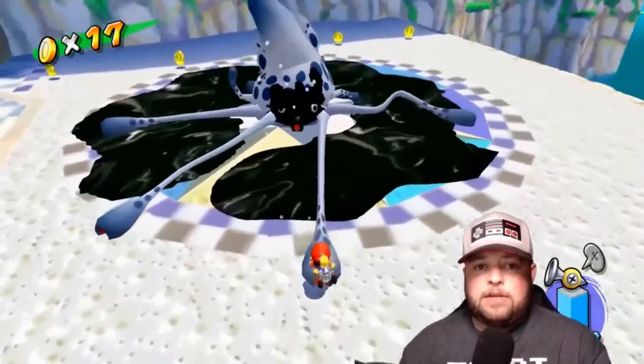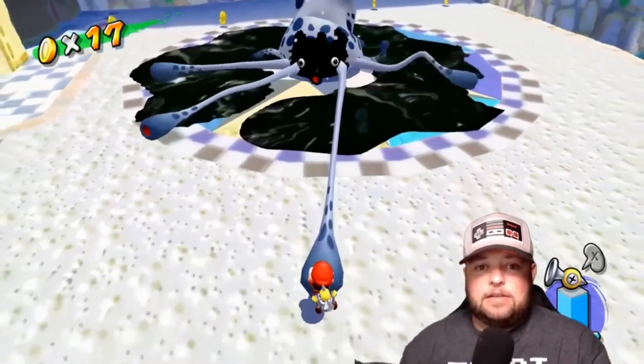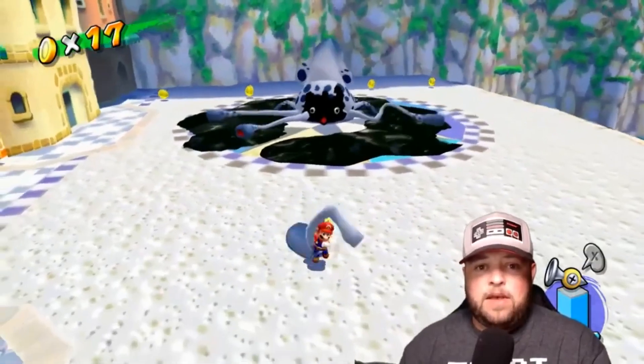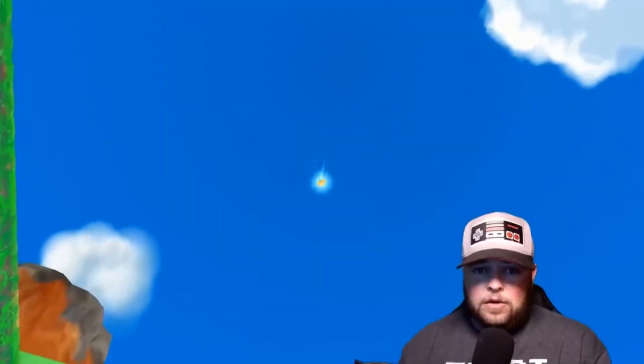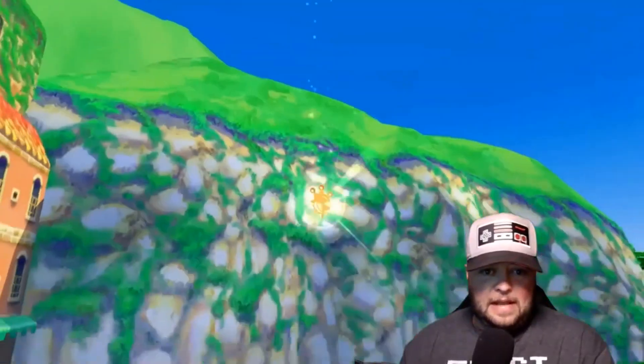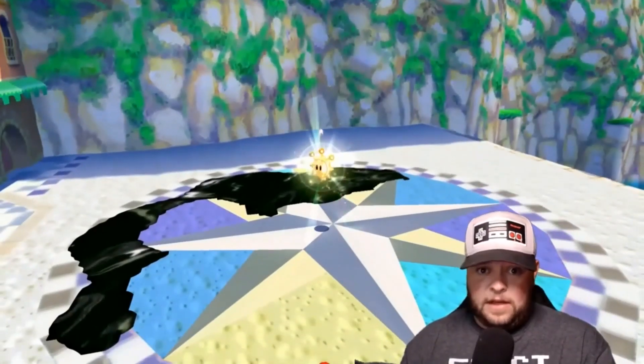Mr. Blooper has made a return and grown back his tentacles, so you have to rip them off again. Once you've pulled off the last tentacle, go back in for the nose. After finishing off Mr. Blooper, you can pick up your first shine sprite of Rico Harbor.